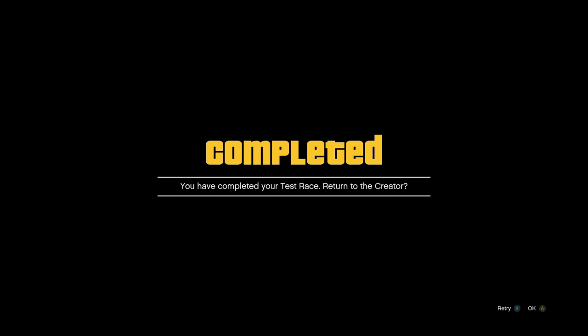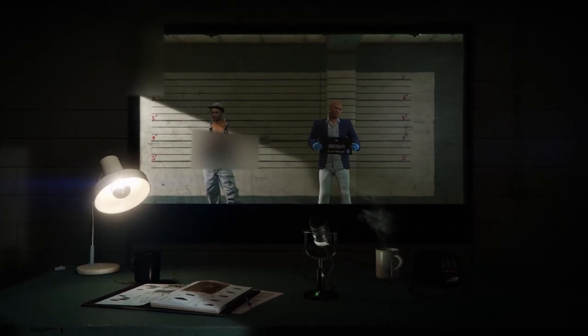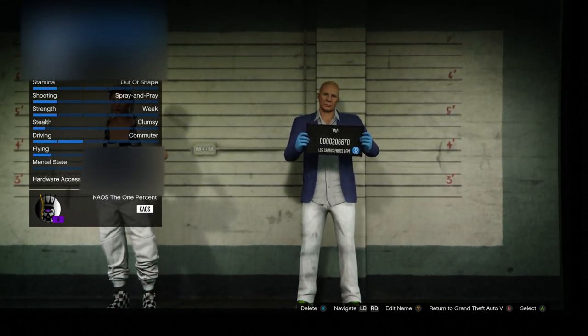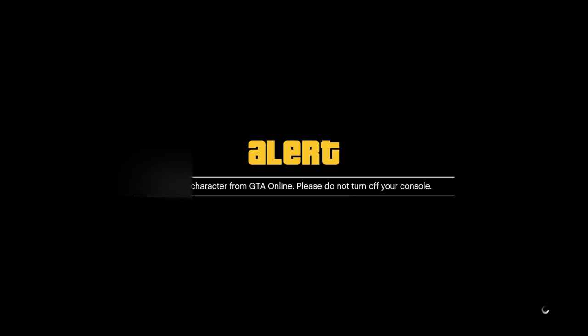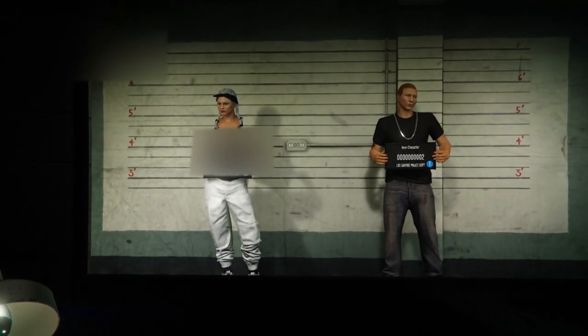Once you complete the race, you'll get a completed alert — go ahead and accept it. Once you're out of the black screen, hit your pause button, go to online, and click on choose character. Once you get loaded inside the character selection screen, go over to your second character and delete them. It will ask you to confirm — tap delete to confirm. Once you delete the second character, two new characters will walk in. When they walk in, hit B or circle to go into single player.